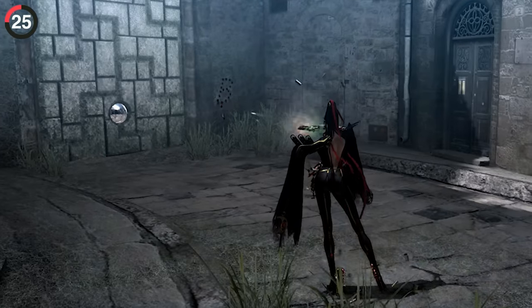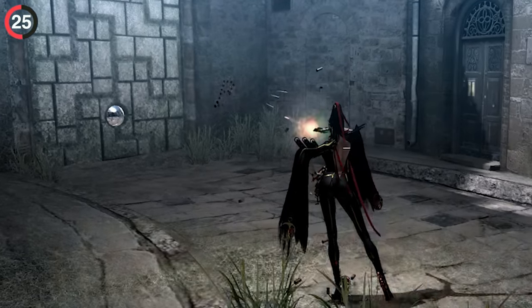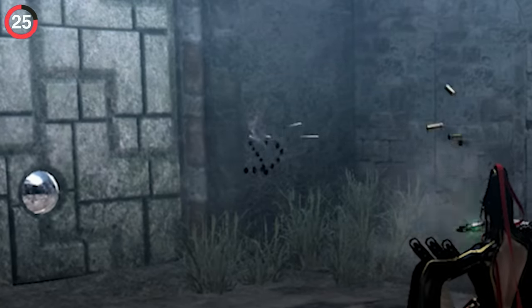In Bayonetta, whenever you shoot while standing still, your weapon will automatically fire holes in the shape of a bee from the logo, and a cute little heart.